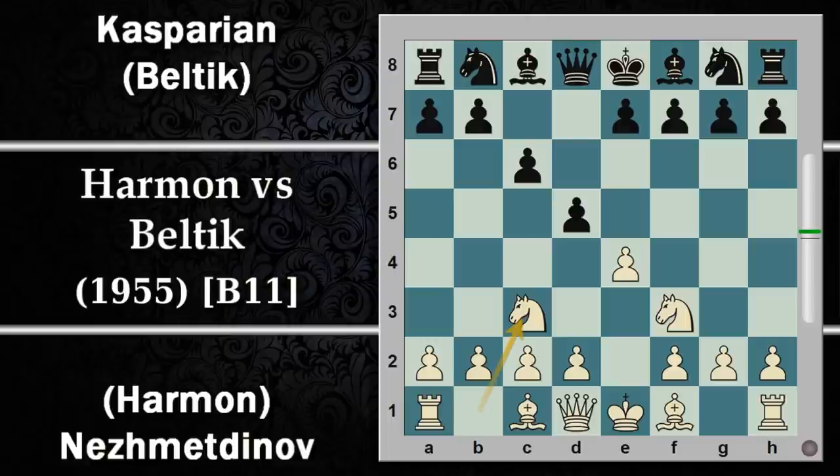Si prosegue con cavallo C3, questa è la cosiddetta variante 2 cavalli. Il bianco non deve tenere questa spinta perché il pedone diventa difficilmente difendibile da parte del nero. Dopo cavallo E2 si può ancora difendere con C5, però la spinta C3 crea troppi problemi.